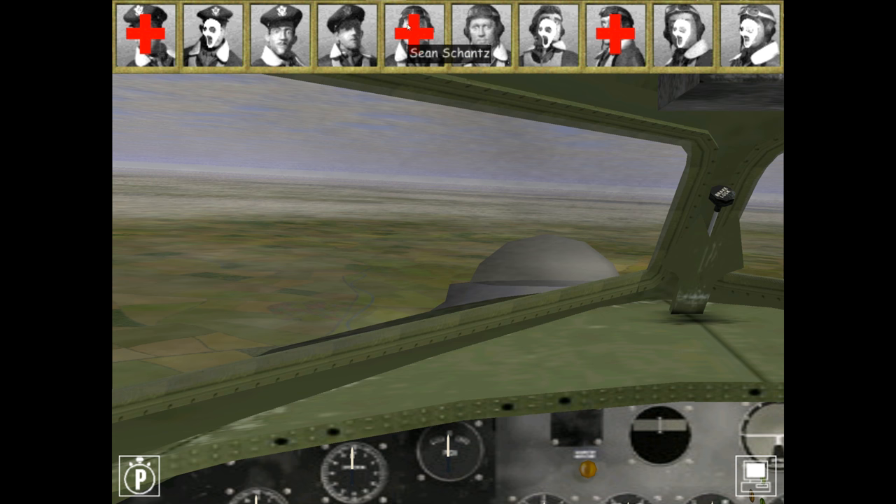Because the engineer is out and the engineer would normally crank down any damaged undercarriage, I'm going to use the radio operator to do that instead. I'll use other crew members to administer the first aid — not the pilot or co-pilot. They should be your absolute last resort for first aid. You really want to keep those two in their seats. If one goes down injured, he could be the only person left in the cockpit, so only use them in extreme circumstances.